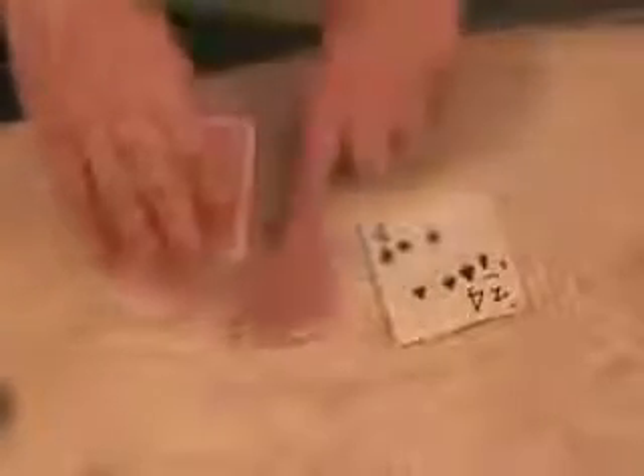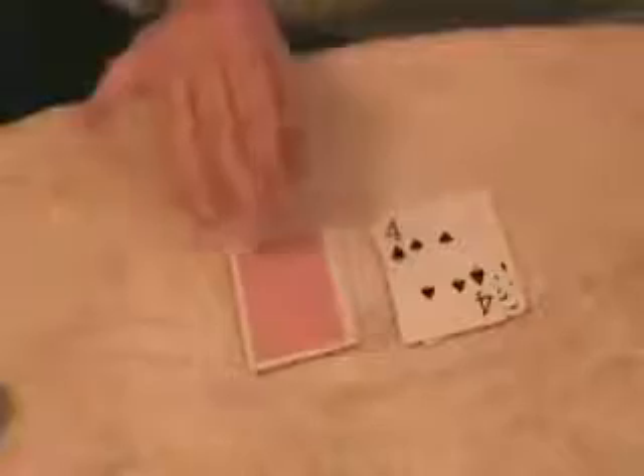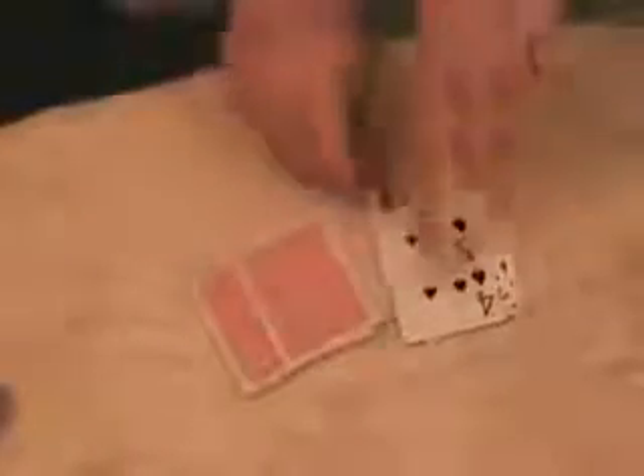Now I take those four jokers, put them on top of the last card, which is the five of spades, right over there. Put my hand on top of the deck, and with a little magic I bring that five to the top as well. So you have the two, three, four over here, and you still have all four jokers over here. That is called the Devil's Elevator.